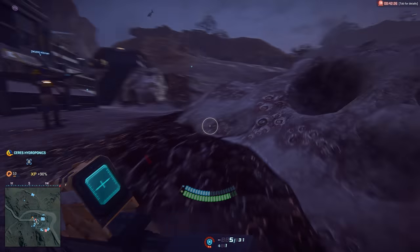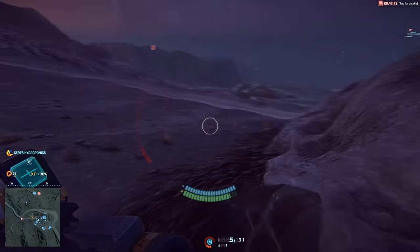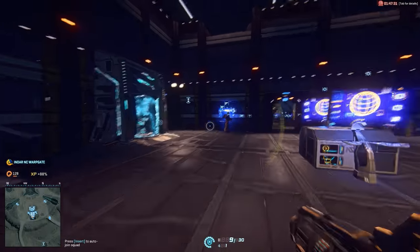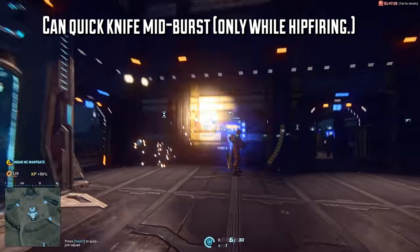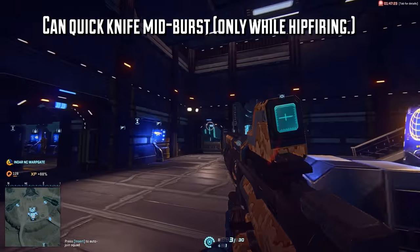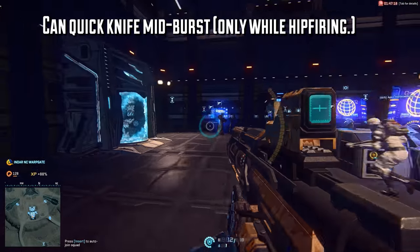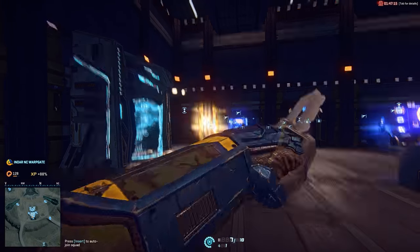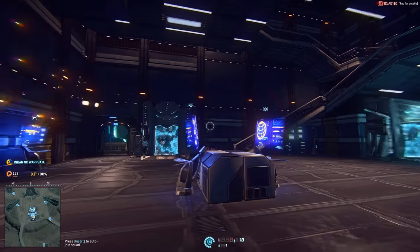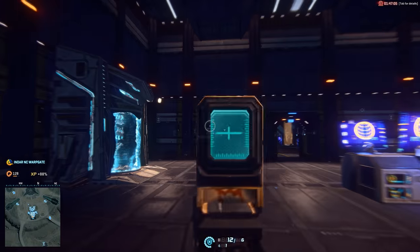Before general strategy, let's talk about the quirks and attachments of the Jackhammer. While bursting, you can actually quickknife at the same time, which is useful if you miss part of your burst or are trying to finish off a shielded heavy — but only while hip-firing. This works with any burst fire weapon, but it's more prominent with the Jackhammer due to its relatively low rate of fire compared to other burst fire weapons. It won't work while aiming down sights.